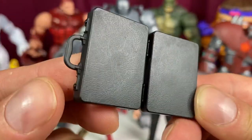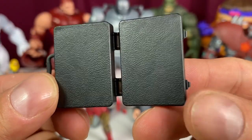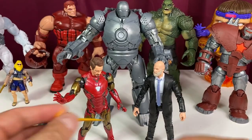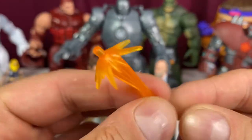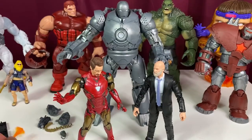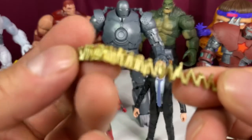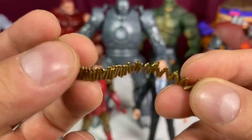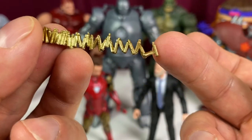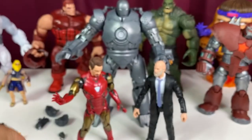You're going to get a briefcase here, and I was hoping something would be inside the briefcase, but no - it's kind of boring. You get one blast effect. I thought that was pretty lame, but really there is only one gun. You're going to get some bullets that come out of his machine gun on his arm. That's pretty cool - I like how they look like they're falling there. That is neat.